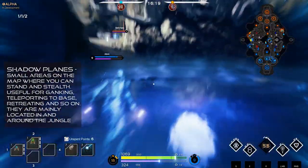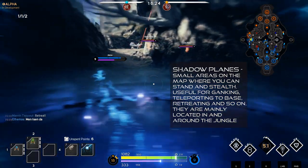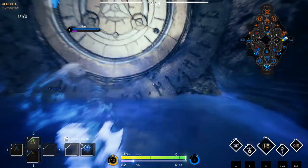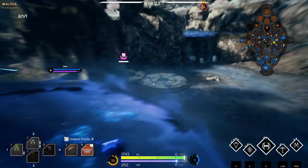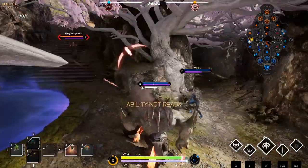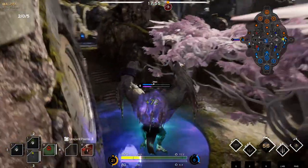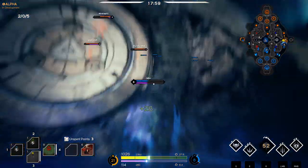Shadow planes are the next thing to talk about before we move on to card XP. They are areas which stealth the players sitting inside them. You can stand inside the area on either team and you will be stealthed, which means you can recall back to your base, scout out areas, gank people, hide if you've been running from a fight, or group up and gank people on the lanes. They are very effective areas — they have saved my life many times and have also been useful tools to take out opponents.